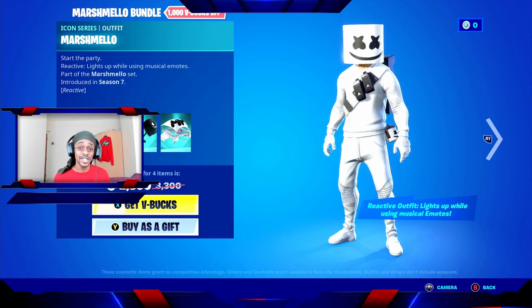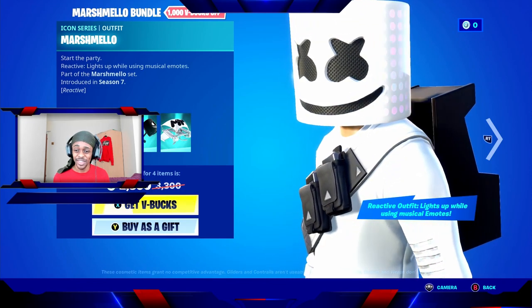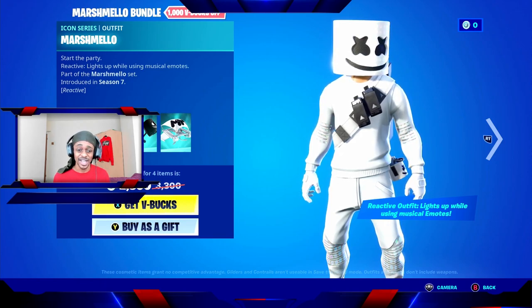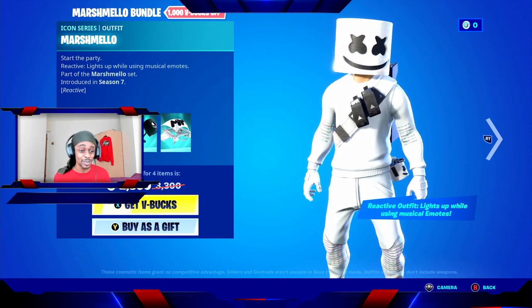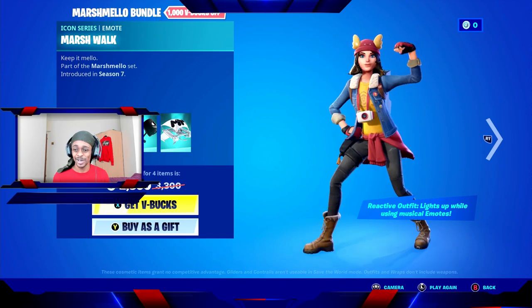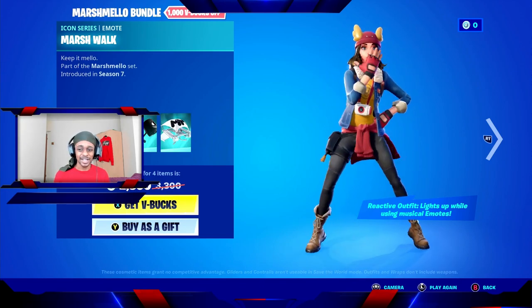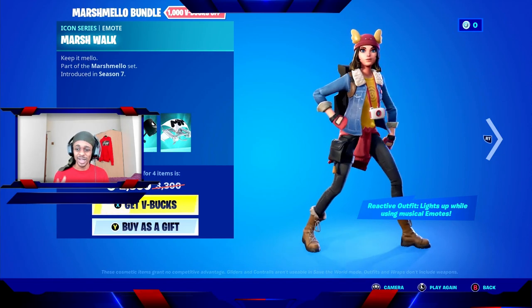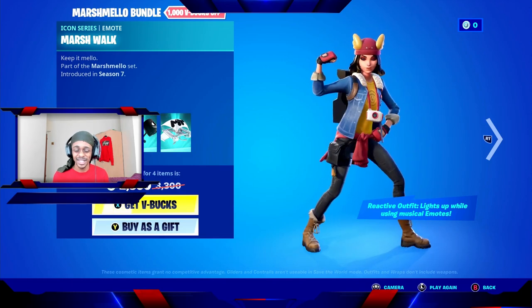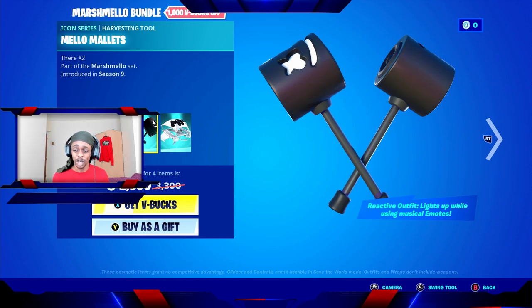The Marshmallow bundle set was introduced in season seven and it's a reactive skin, meaning the lights on this skin change and react to certain things — it lights up while using musical emotes. Moving along, you can also see that there's a musical emote that comes along with the Marshmallow skin. It's now showing you the skin using the emote, so what you're purchasing is the emote if you buy it separately.